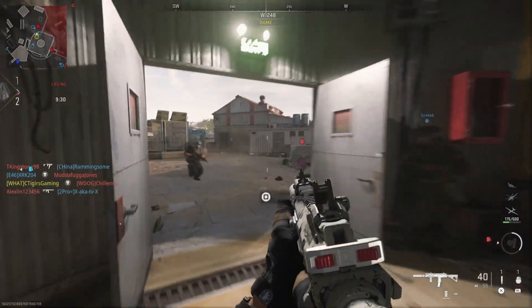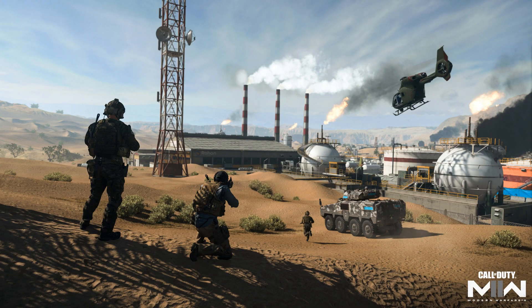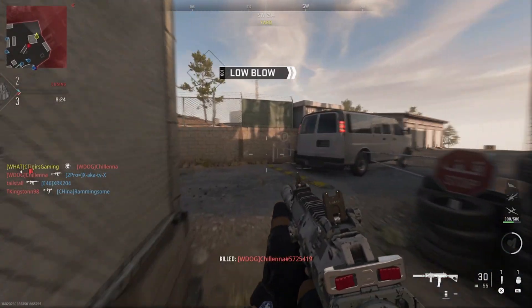A fourth brand new 6v6 core map has been announced with no further details, releasing in the mid-season update. Alongside those four 6v6 maps, you'll also be getting two new Ground War maps: Rohan Oil from the Al Mazrah Warzone 2 map, and the Sarrif Bay Cave Complex — both releasing at launch.